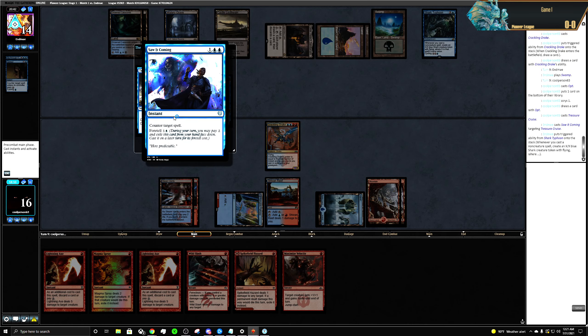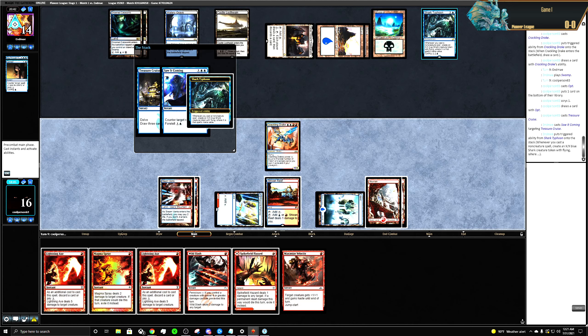Counter your spell — foretell. Did they foretell this card? I saw it coming, targeting Treasure Cruise. Whenever you cast a non-creature spell — okay cool.